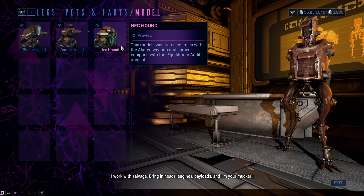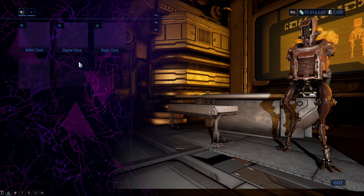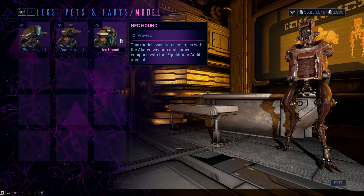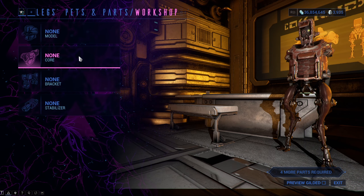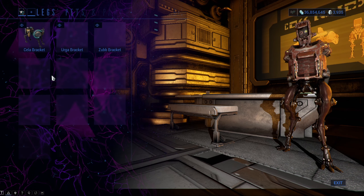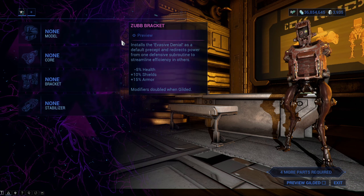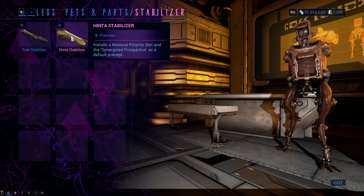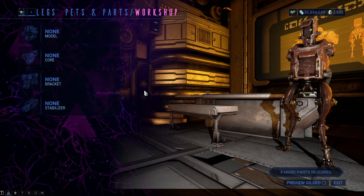There are three models but there are also three brackets, three stabilizers, and three cores, which all bring you something different. The model of the hound will get you one audit mod and a special weapon you can only put on your hound. The core will only determine the stats of your hound, the bracket will give you one denial mod and will also determine the stats of your hound, and lastly the stabilizer will get you one prospectus mod and will also determine the polarity of one of the hound's mod slots.